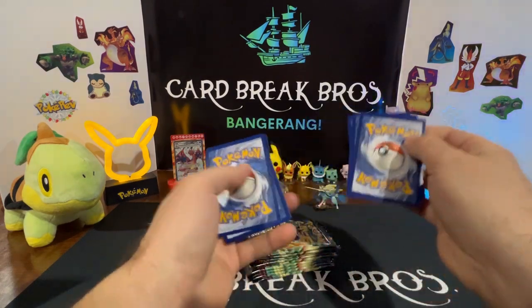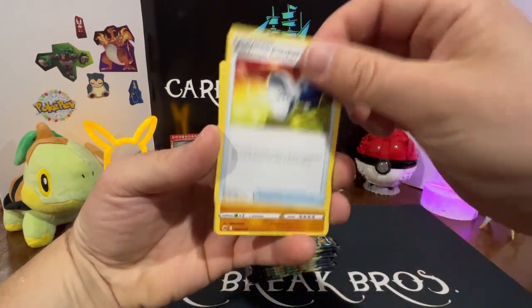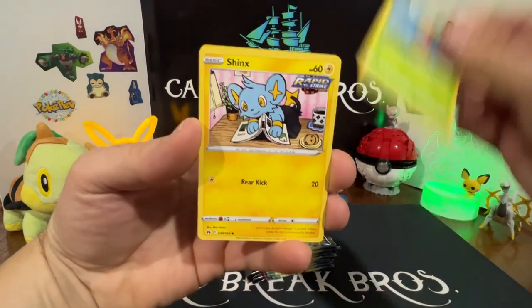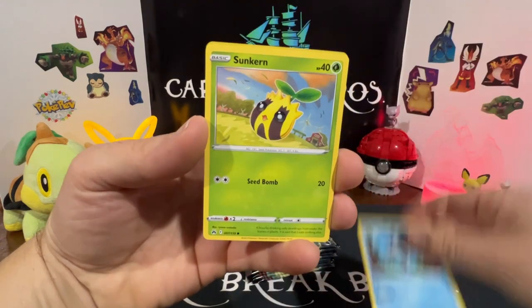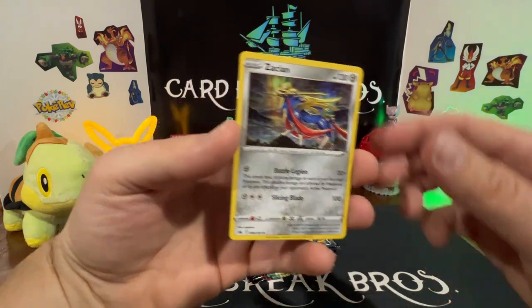Pack two: Dark type, Salazzle, Pokemon Catcher, Crabrawler, Kricketot, Shinx, Mr. Mime, Sunkern, Riolu — reverse into a Zacian holo. Nice.